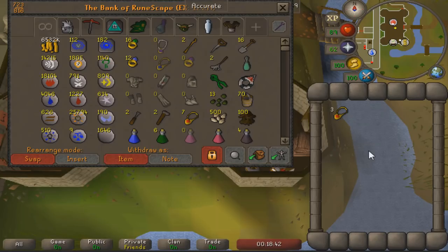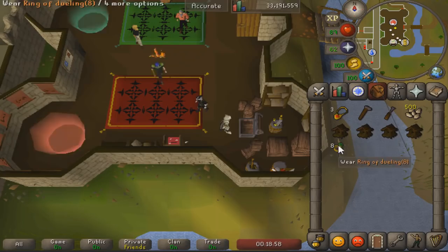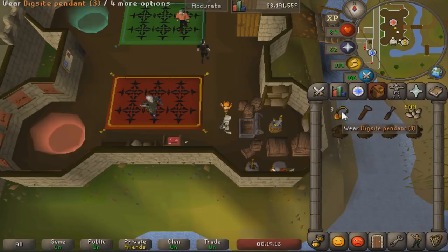Now that I've shown you how to unlock all the teleports, we're going to do an actual run. What you're going to need is four birdhouses — because you can do four at a time — as well as a bunch of any type of hop seed. On the wiki there's a list of seeds classified as hop seeds, so use whichever is cheapest, as well as a wild blood seed. You're also going to need a hammer and a chisel.